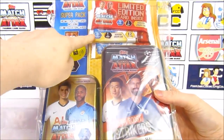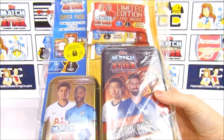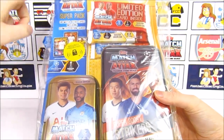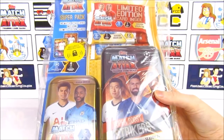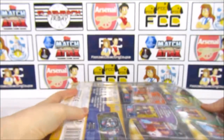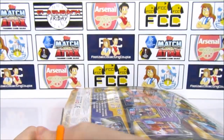We are going to be getting a Mega Tin, a Mini Tin, and three deluxe packs, one of which contains a Silver Sancho, which I am really excited to add to the collection. In total we are going to get three limited editions and 140 cards, which is the same as if you bought 20 packs. We do still need three inserts, so hopefully we can get those today. If you want to see more football card openings then make sure you are subscribed to our channel.